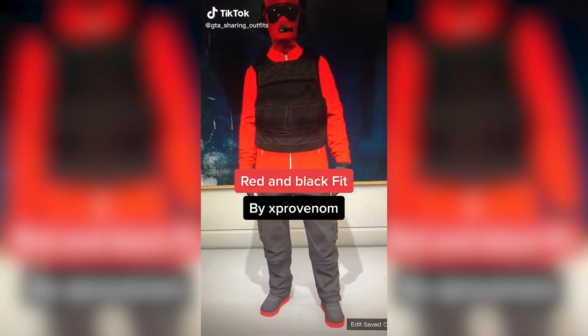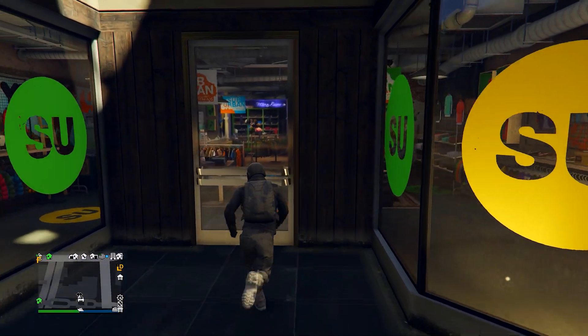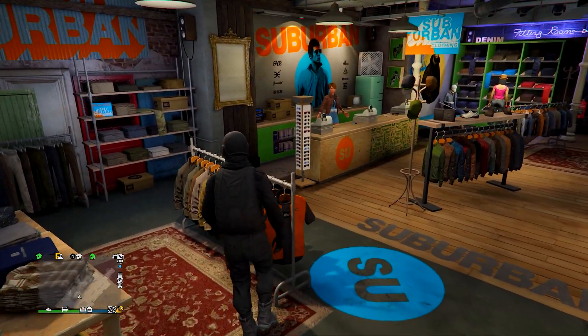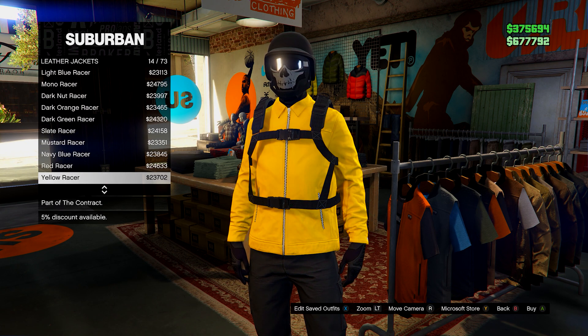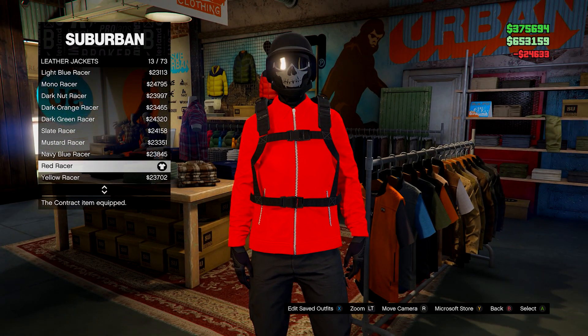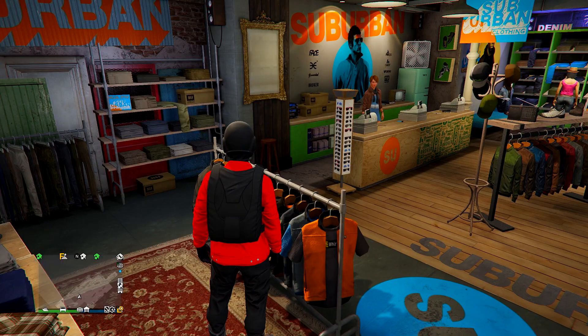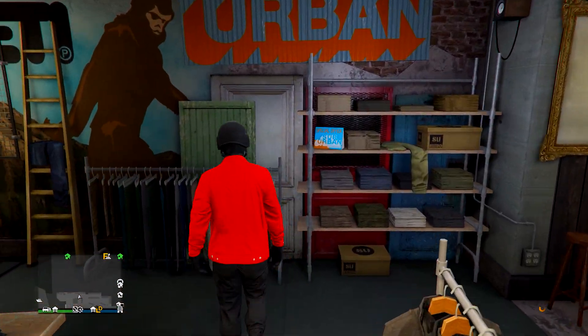The next outfit in this video is going to be this red and black outfit. It's a really simple outfit and it looks really good. I don't think we've made this before. I think it's on leather jackets — it's a red racer. I haven't used this before, as you can tell. It looks pretty good, really bright though. From here, you do want to remove a parachute if you have one on.